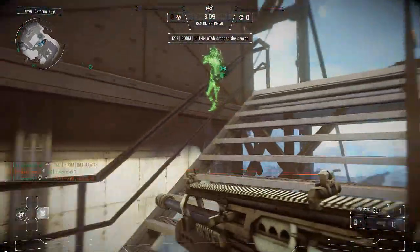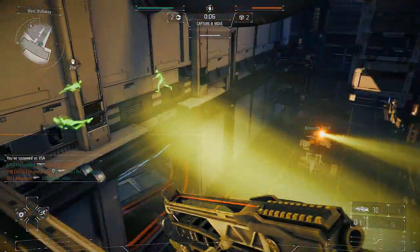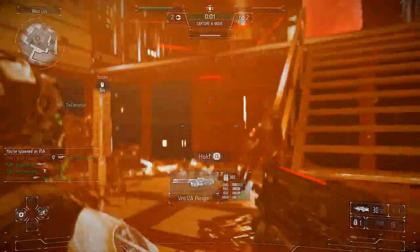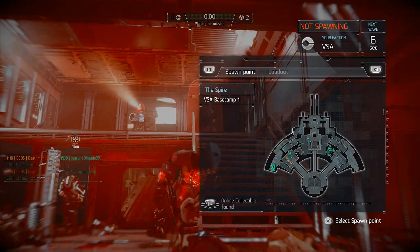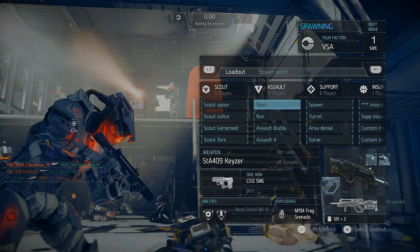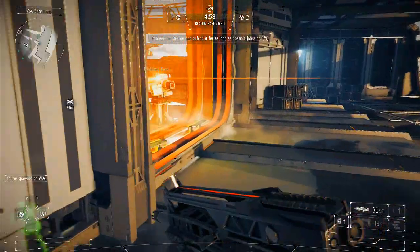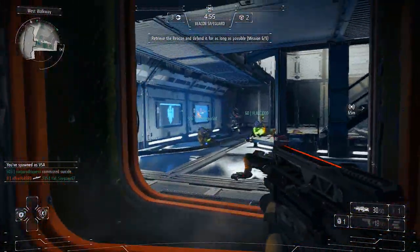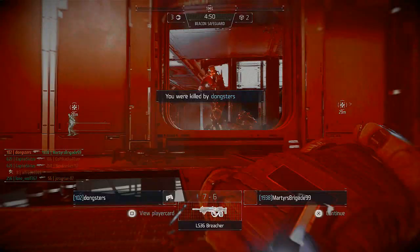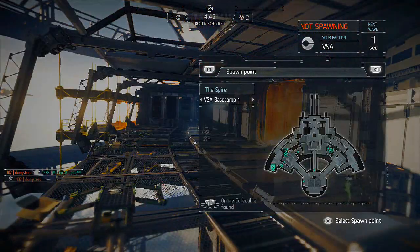The first objective type we're going to talk about is Beacon Safeguard, which is pretty self-explanatory — your job is to get the beacon and safeguard it as best you can. It's going to be three colors: white, red, and green. When the beacon is white, that means no one is in possession of it, as you guys can see right now.